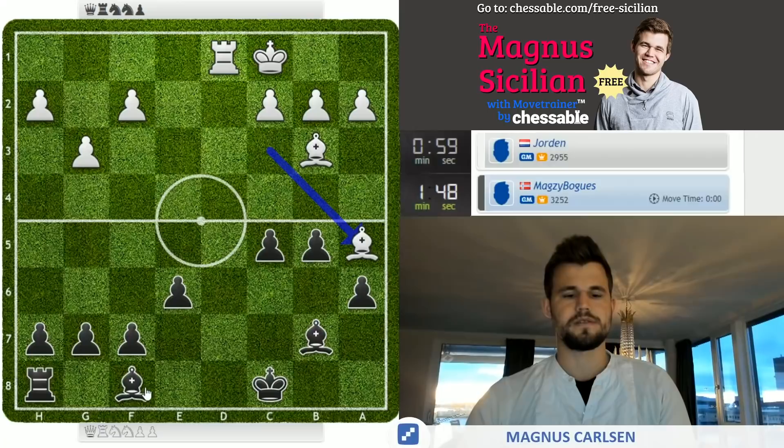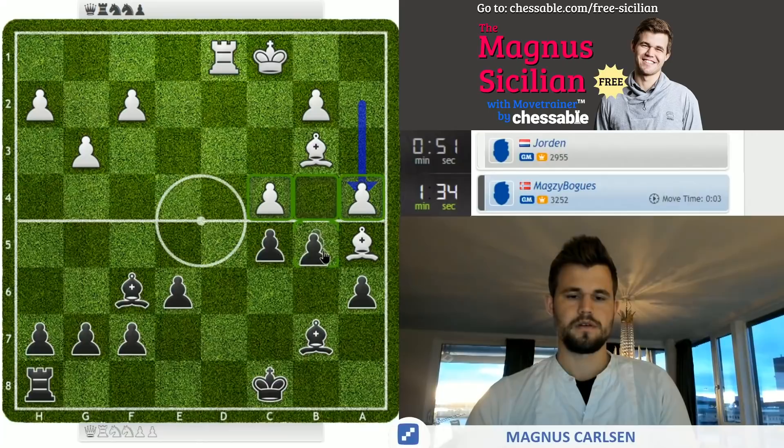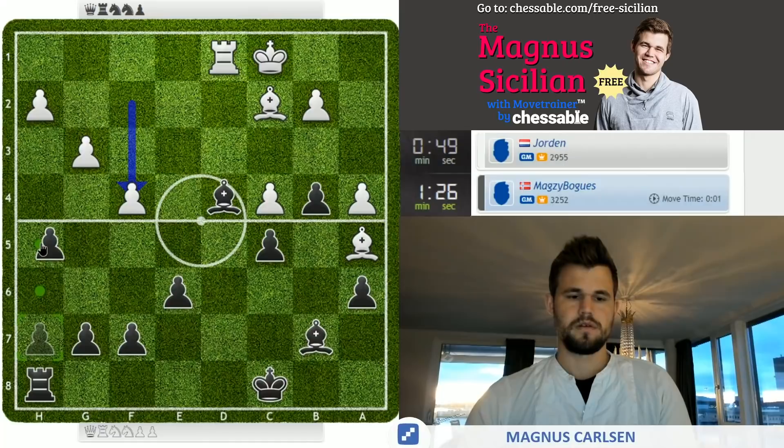And c5 — he has bishop a5, so he gets c4, c3, but it's not too helpful. Maybe it is a bit helpful. Bishop f6 — why not? If rook d6, I've got bishop e5. Here I can simply go b4. Bishop to d4. H5 — activating the rook.